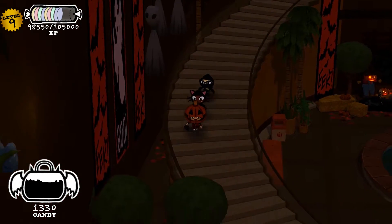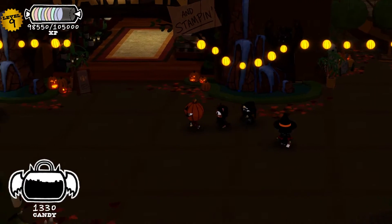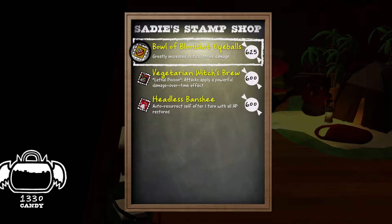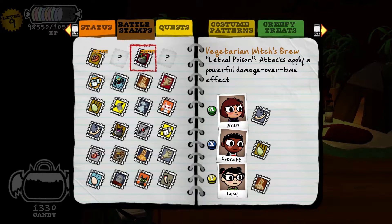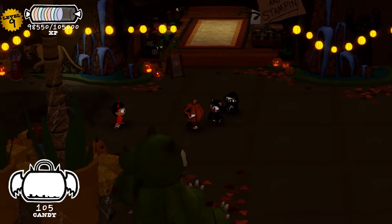There is one that's in a pumpkin — it's down here, I think. Also, we could probably check out the stamps. Let's see what we have. Bowl of bloodshot eyeballs greatly increases critical strike damage. Lethal poison applies a powerful damage over time effect. I guess we could get that. So we only have two left.